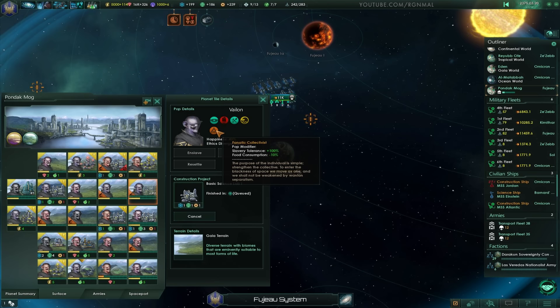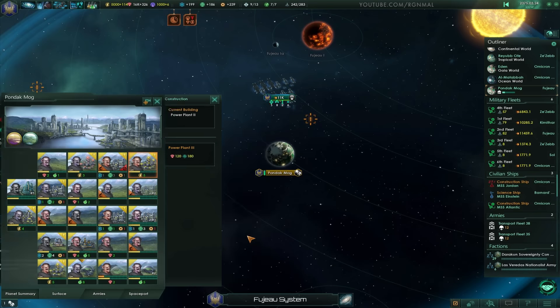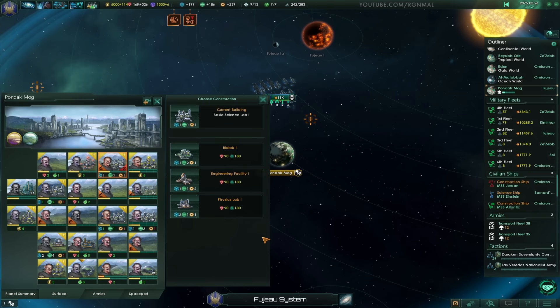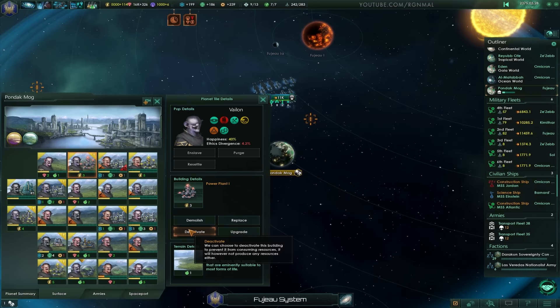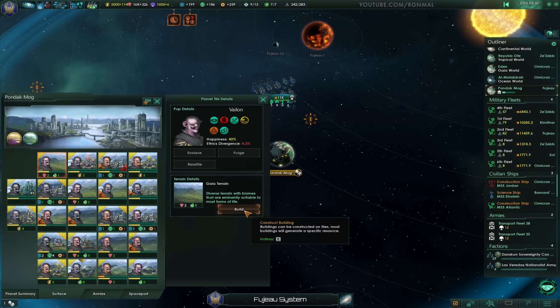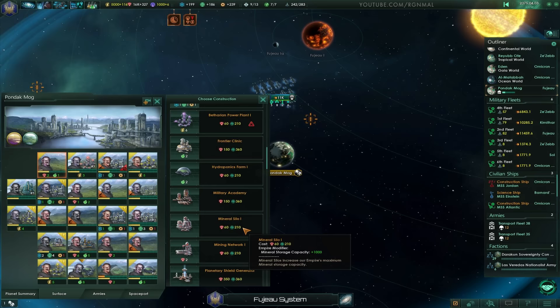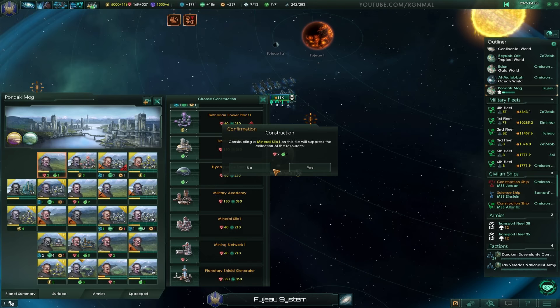Collectiveness. Slavery Tolerance 100%. Strengthen the Collective. Enter the Blackness of Space. I guess I could try to migrate these guys out of here, but we'll try to make it work. What I'll do is fix this place up and then turn it over to the Sector.